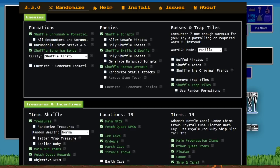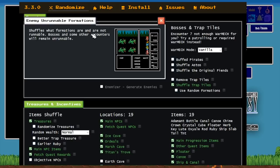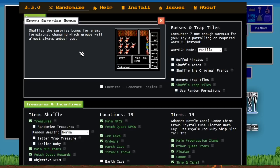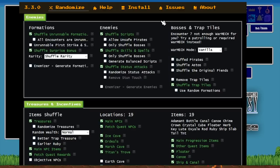Shuffled unrunnable formations means that normally certain formations — like Warmech, Blue Dragon, Zombie D — are always unrunnable. That just gets shuffled around, so you may run into a pack of Imps and you can't run away. Shuffle surprise bonus means Shadows always ambush you in Marsh Cave, but now other things will ambush you instead, and you'll be able to ambush different encounters than you normally would.